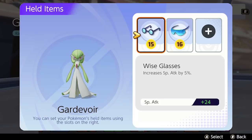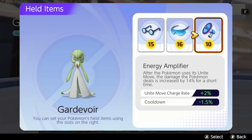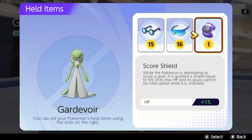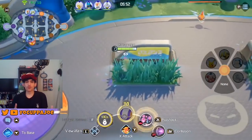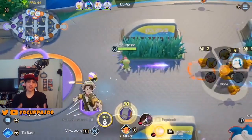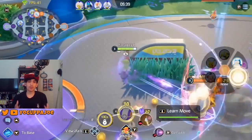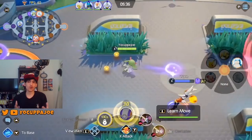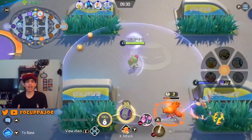For items, I recommend Wise Glasses and Special Attack Specs for sure. For the last slot, I recommend Shell Bell for more early game strength or Energy Amplifier for better late game Unite Move combos. Alternatively, you could use a Score Shield to help with scoring or Float Stone to increase her move speed. Personally I don't love either of those options — Float Stone won't change her mobility enough, and Score Shield isn't worth it because Gardevoir's low mobility makes her bad at dealing with pressure while scoring.